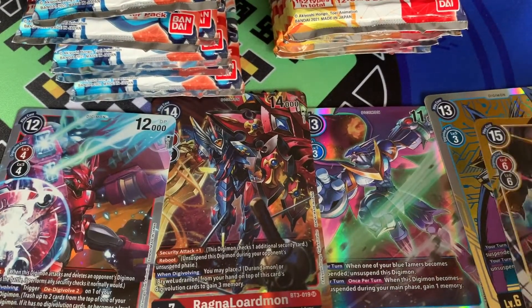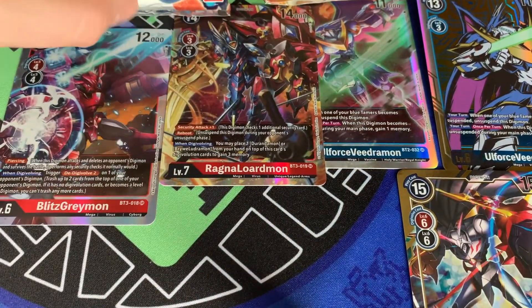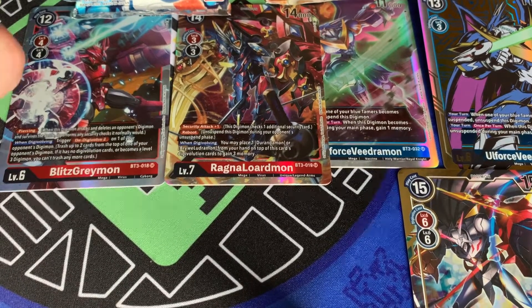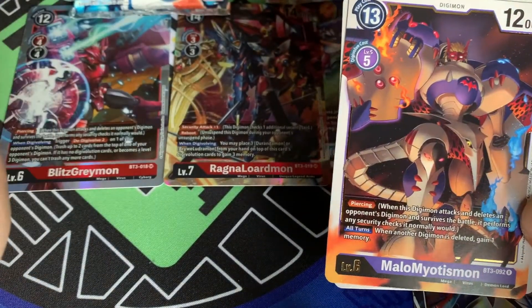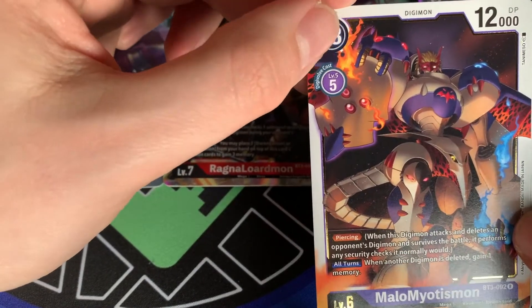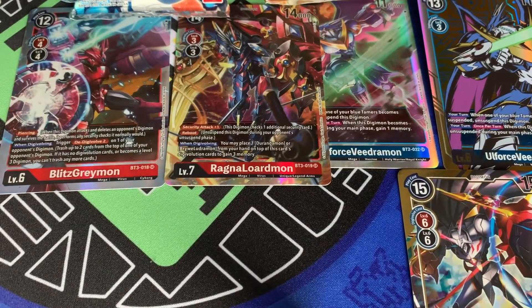Two boxes in a row pulling an Omnimon alternate art — I pulled the normal 1.0 Omni in my box from Friday or Saturday. That's pretty amazing — two different Omni alternate arts in a couple of days. Next rare: MaloMyotismon — a card I actually really like. Same as OldForce VMon, when the combo goes off it's a really great card, but getting to those combos fast enough is the problem.